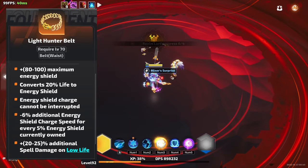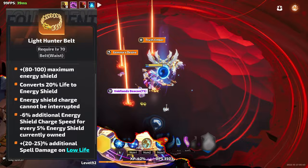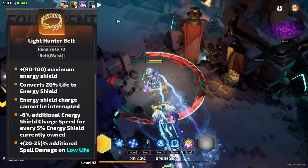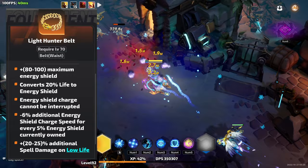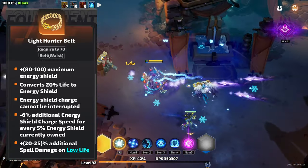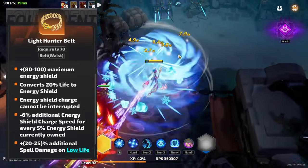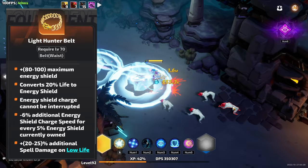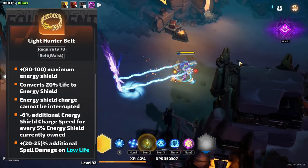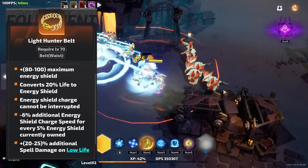The main solution I've found to this is the Light Hunter Belt. Now your charge can't be interrupted. It also converts a percentage of your life into shield, meaning if you're going low life, then this is pretty ideal. However, it has its own problem: 6% less charge rate per 5% shield that you have. This means once you reach 85% of your maximum shield, you'll be unable to recover more.